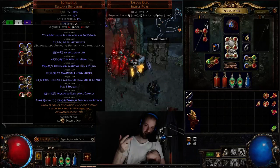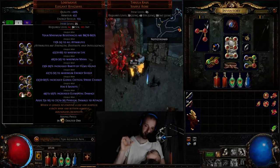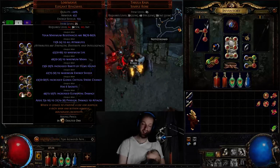Above average on physical damage to attacks, perfect on elemental resistances, above average on max life, above average on max mana, above average on increased rarity, above average on energy shield, and above average on increased critical strike chance.